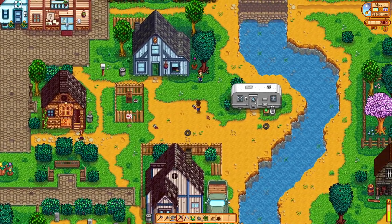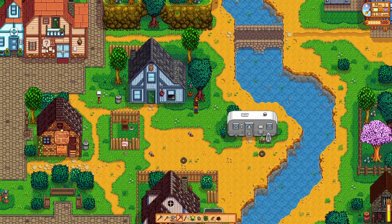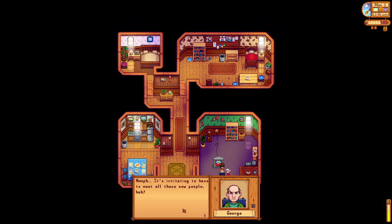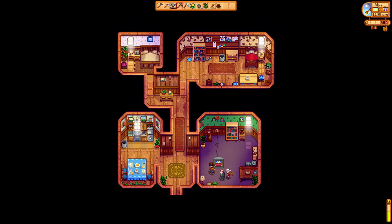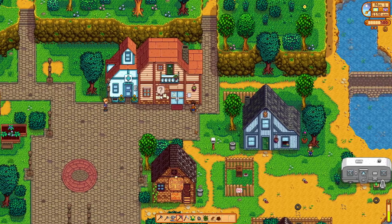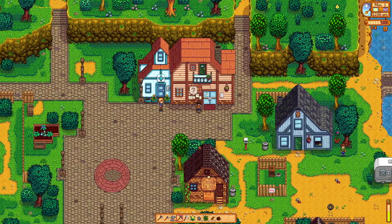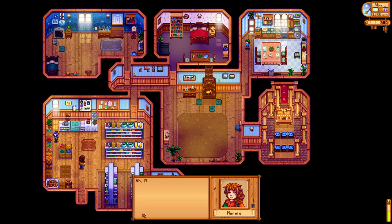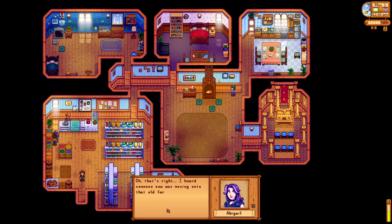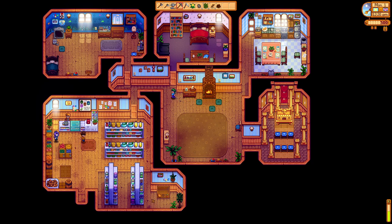There's Alex up here — just saying hello to everybody. Let's get George. 'Buzz off.' Okay, I don't like talking to George. 'No, we're not going to call you Granny — I've already got a grandma, but not anymore.' Up here — hi Sam, good to meet you. Here's Marnie, she sells livestock and animal care stuff which I don't really care about. And here's everybody's favorite marriage candidate — that's Abigail. And here's Caroline.